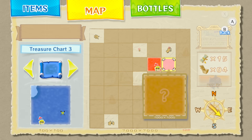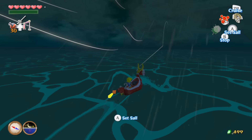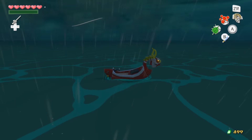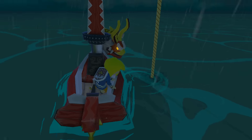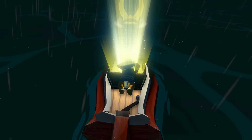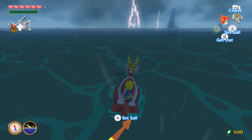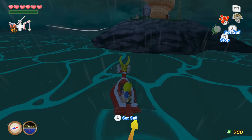We've got a treasure to pick up — east from here, a little bit more south, and that's probably good. Dive down and get it ourselves. You can use the map but I kind of like to just see the pillar of light and judge it based on that — it's a little quicker. We get a silver rupee there. We managed to get a whopping one rupee out of that because our wallet is pretty much full, but what can you do.